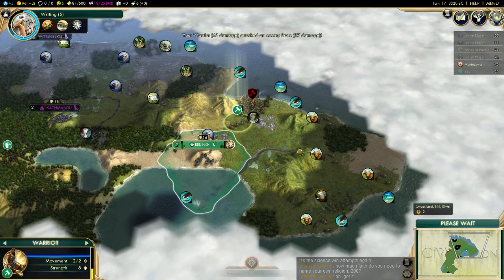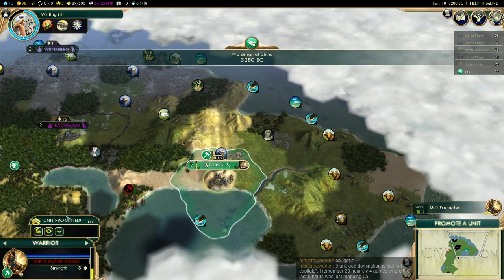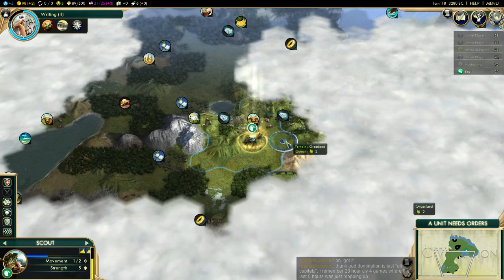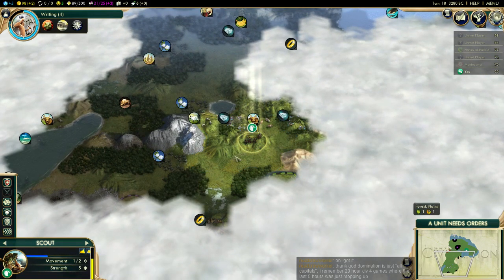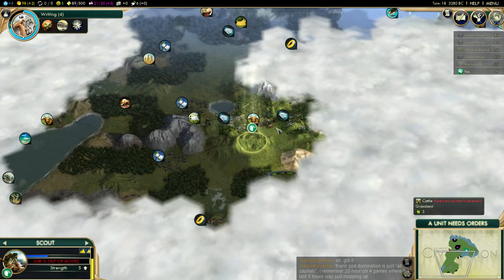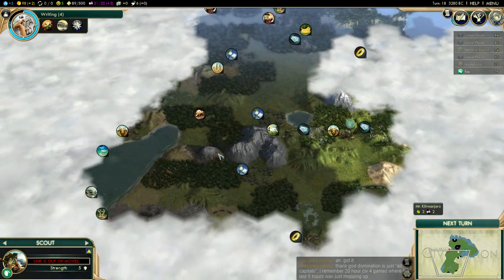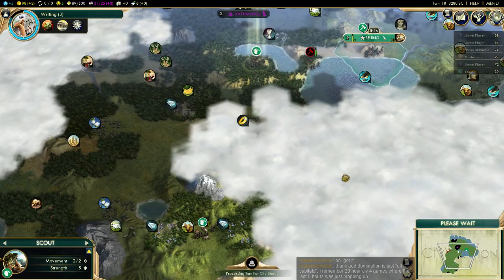Because we have Altitude Training from Mount Kilimanjaro, we can move double on hills — that's why this scout is moving so far. He stepped near Mt. Kilimanjaro, which is this wonderful thing that I should totally build a city on quickly. I want all my units to have that wonderful buff.